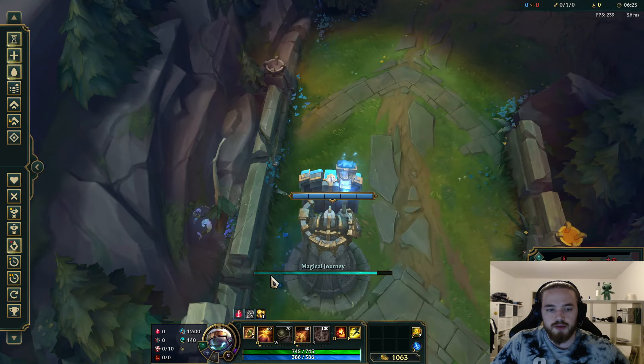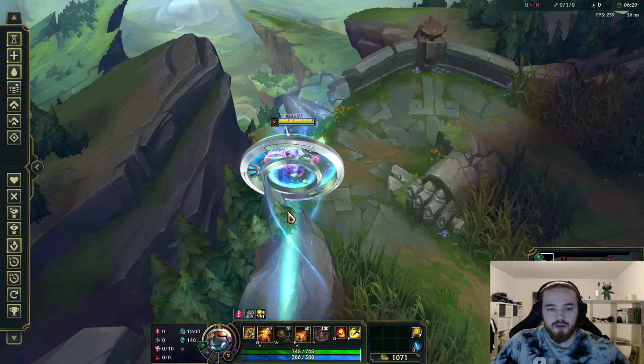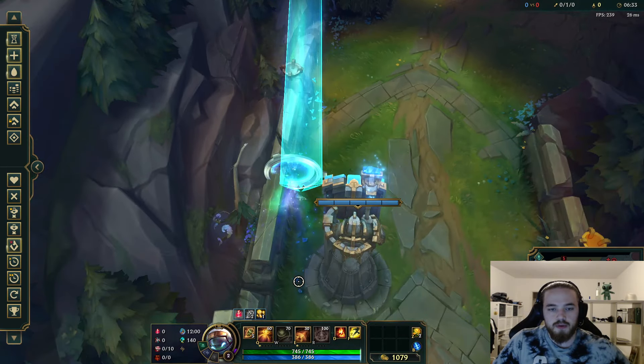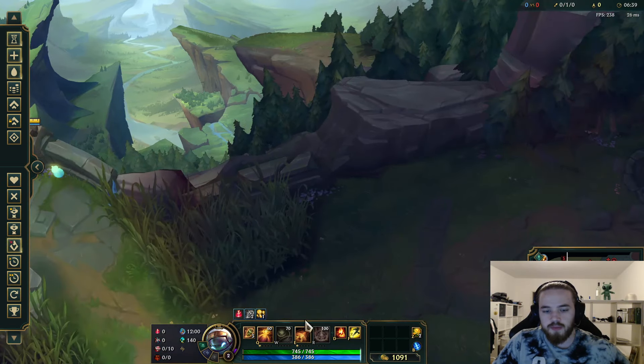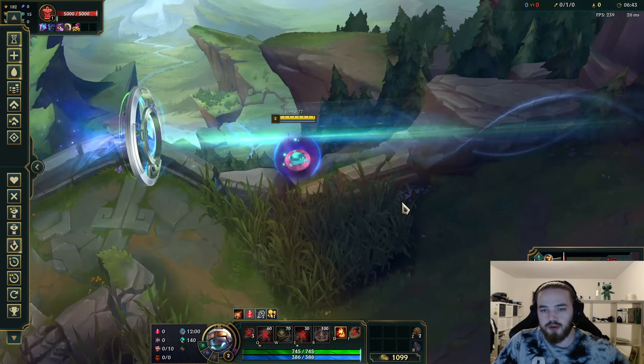Alcove portals — you can also do them top lane. This one is good, it's not perfect I don't think. On top lane, I think this is the longest one. On bot lane, they're a little bit longer, and you can do a pretty long one. Same here — they're under turret, you just stun them.